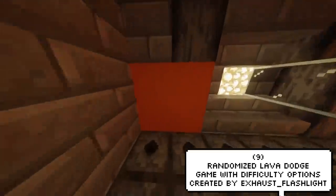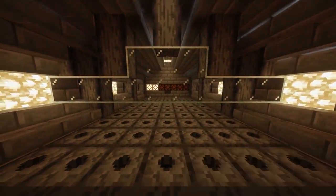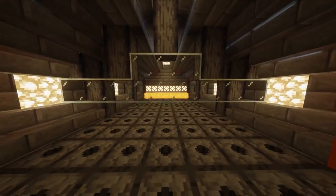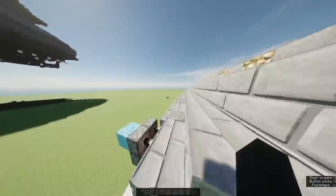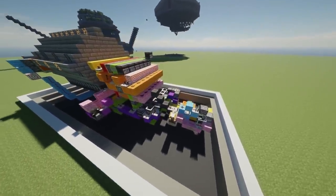A player by the name of Exhaust Flashlight has made himself this fun minigame that will randomise lava for you to dodge. He even shows us a bit of the redstone. I'm sure this makes sense to some of you guys, but I have no clue what I'm looking at right now.